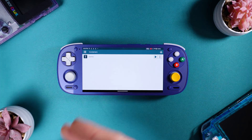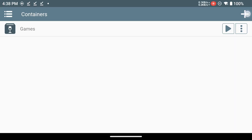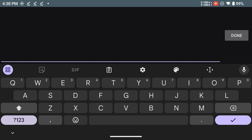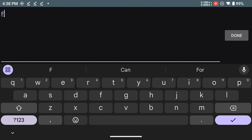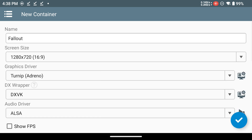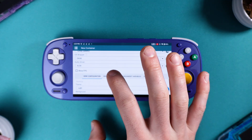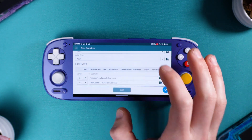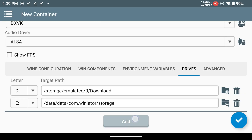Now I already have a container made, but we're going to make a fresh one for this tutorial. Tap the plus in the top right, then tap the container name to rename it. For the tutorial we're going to call ours Fallout, but you can title yours Games or whatever you want — you can install all kinds of different games in there, not just Fallout. We're going to leave everything on the first page as default, and then we're going to go over to Drives and tap Add.